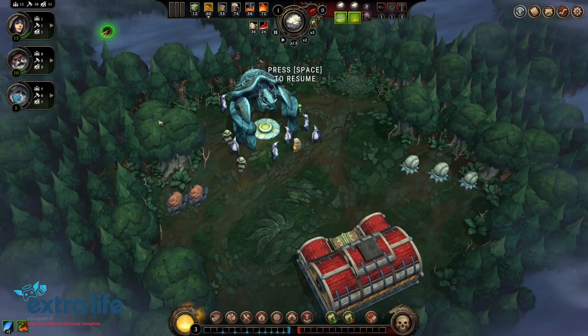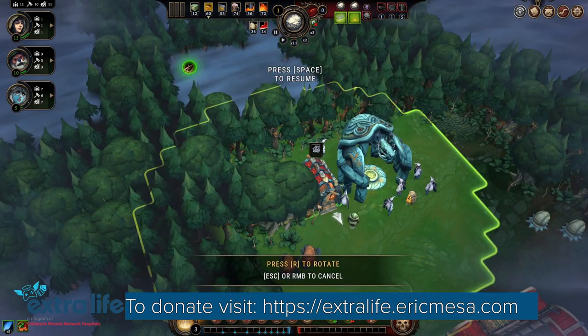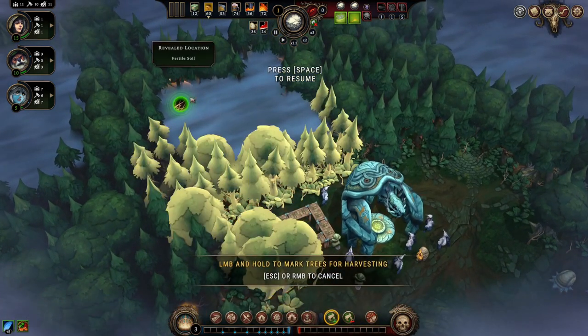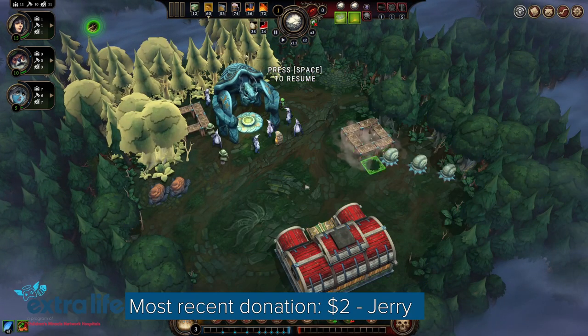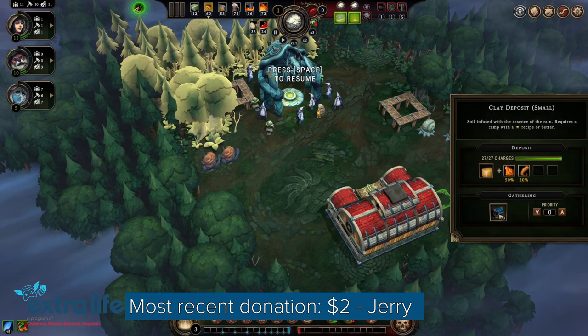I want to get up here so I can get fertile soil. Let's do our woodcutter's camp — of course, the use camp. I want to do it right here so I can get that immediately. And we're gonna grab this camp for some food.